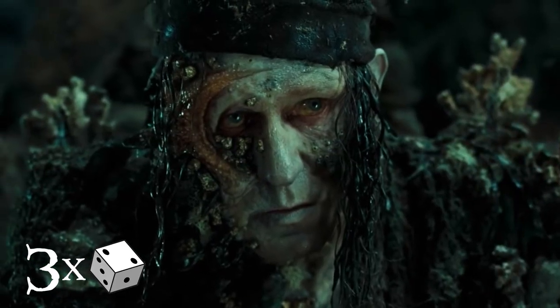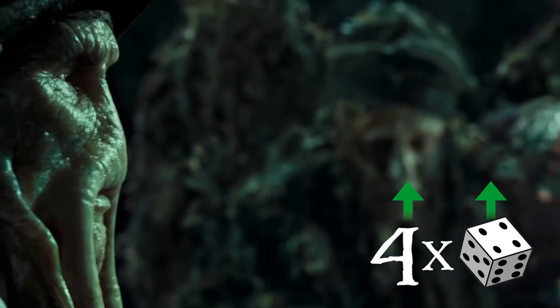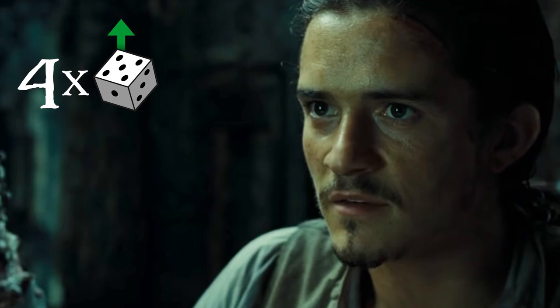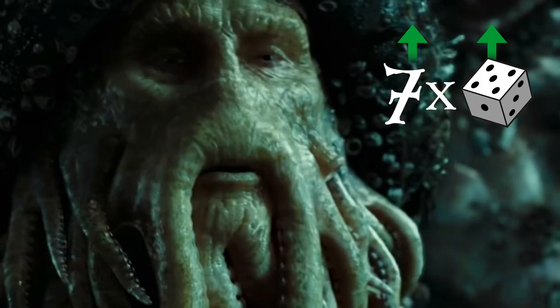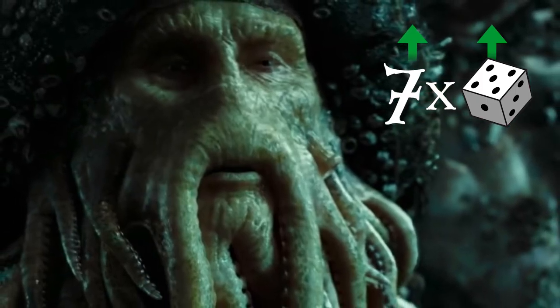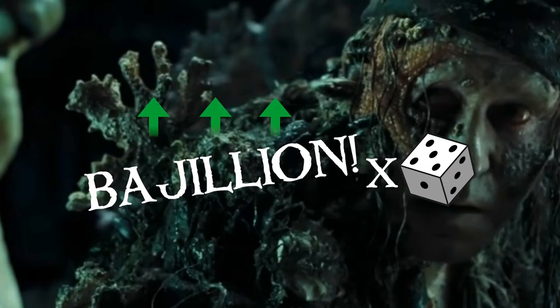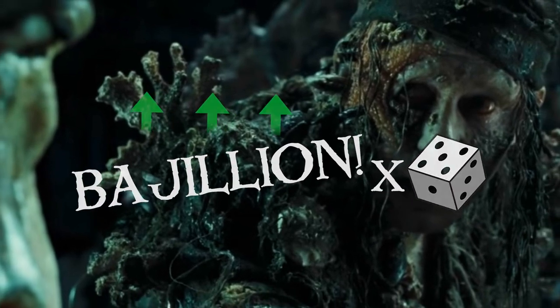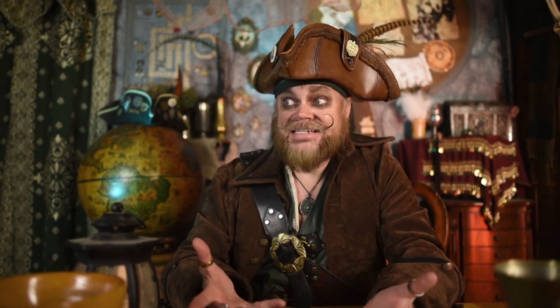Bill starts by bidding three twos. Captain Jones increases both value and quantity by bidding four fours. Will ups the value to four fives. Bootstrap then increases the quantity but decreases the value by bidding six threes. Davy returns to form by upping both and bids seven fives. Dear William one-ups him in quantity with eight fives, and the anti-climax comes when Billy boy shouts out something goofy to derail the whole contest and protect his son — which makes you wonder why he was allowed to play in the first place. All of this suggests that in this example, the quantity must continue to rise regardless of the value. Someone didn't read their own rulebook.